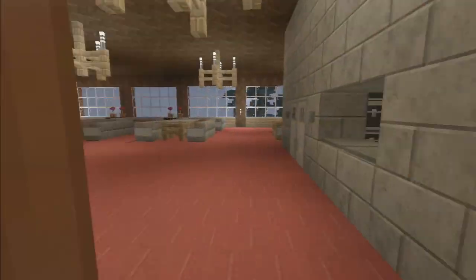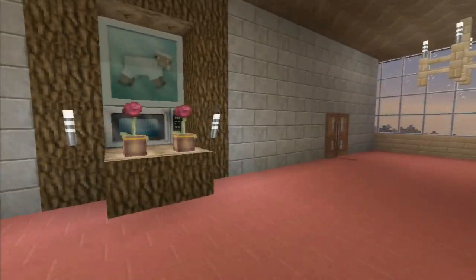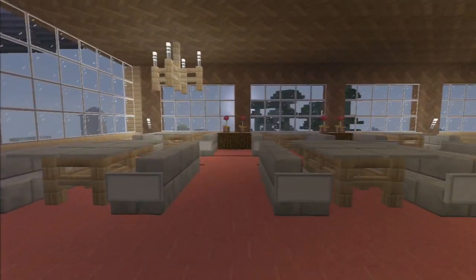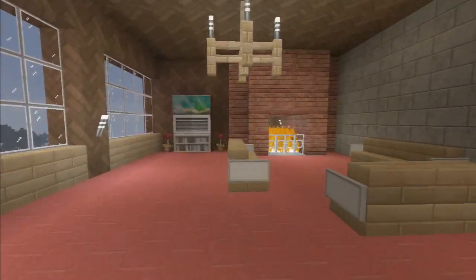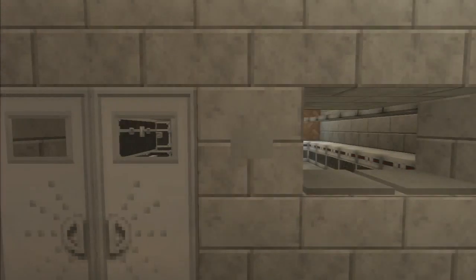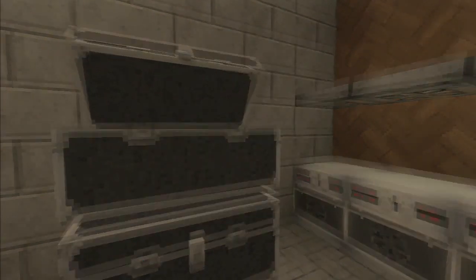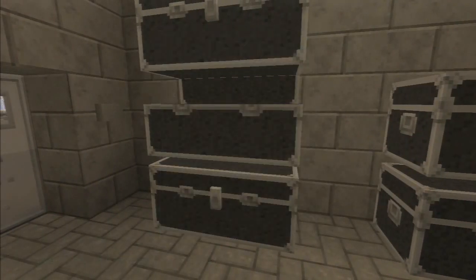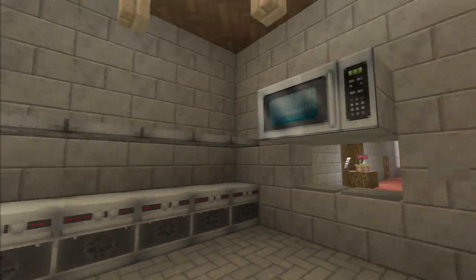Let me show you all the cafe. Pretty nice. Got a microwave up in here. Got the evening area right here — got the little chill-out spot. And here's where all the magic happens, all the food. Got mushrooms, eggs, pumpkins, sugar — all that good stuff. I may have a microwave as well.